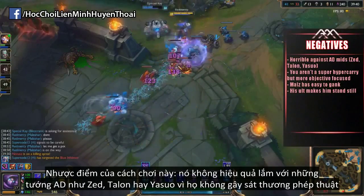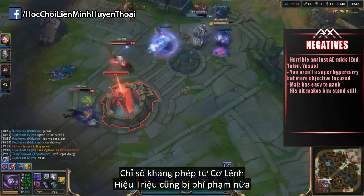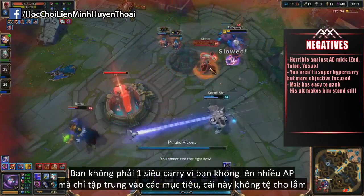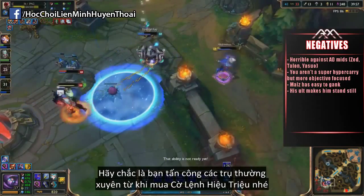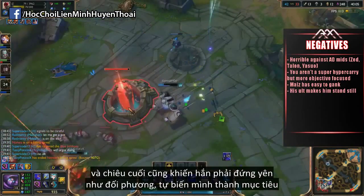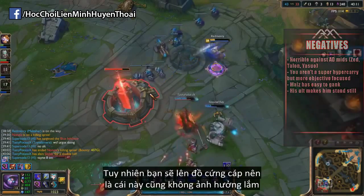The negatives of this build: it's not that good against AD mids like Zed, Talon, or Yasuo, because they don't have to do magic damage to the minion to kill it, and the MR you get from Banner of Command is completely wasted. You're not really a hyper carry because you're not building pure AP — you're just more objective focused, which isn't really a bad thing though. So make sure you're going for those towers as often as possible early into the game, the second you get Banner of Command. Malzahar is also known to be quite easy to gank because he doesn't have any escapes, and his ultimate unfortunately makes him stand still just like his opponent, making him quite vulnerable. But since you're building tanky, that's not really that much of a negative either.